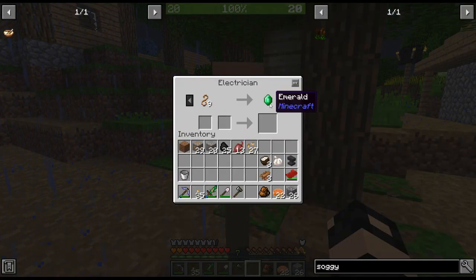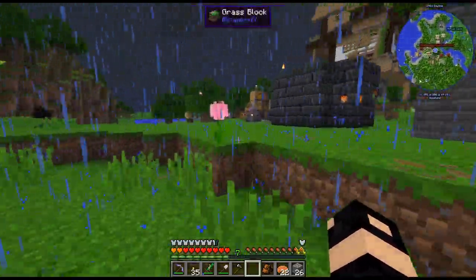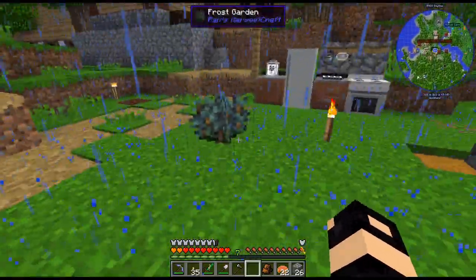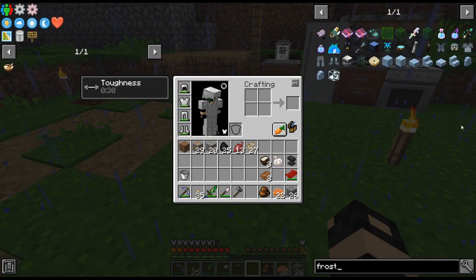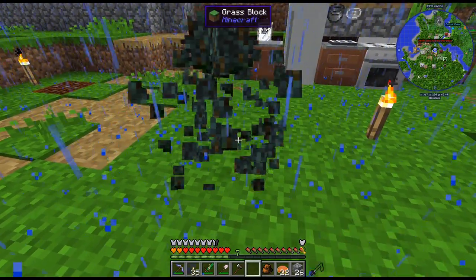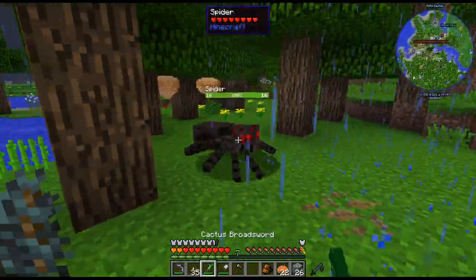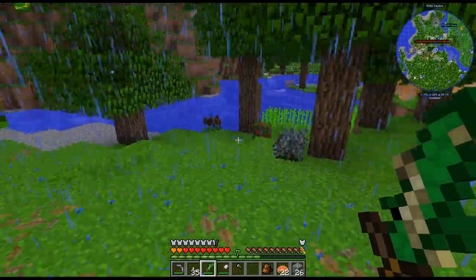Oh, there's that copper wire to emeralds thing. I was just thinking — the market, I don't have any emeralds. Hello, I'm in a village! Why don't I just get some emeralds and then I can just buy these things? There was something in that frost garden... I might have just picked it up just in case. I'll plant this one as well. Hello, spider. And we'll see if that spreads at all.